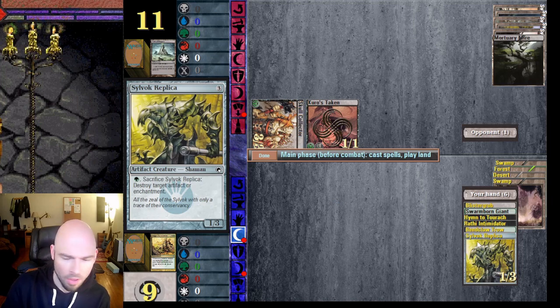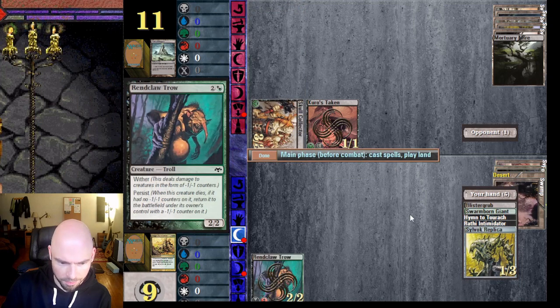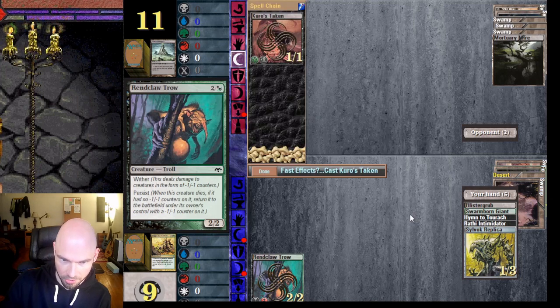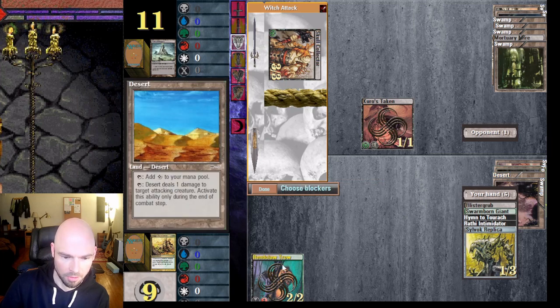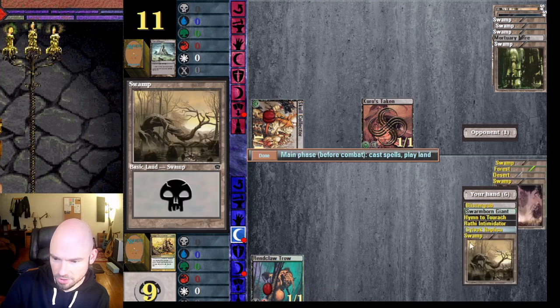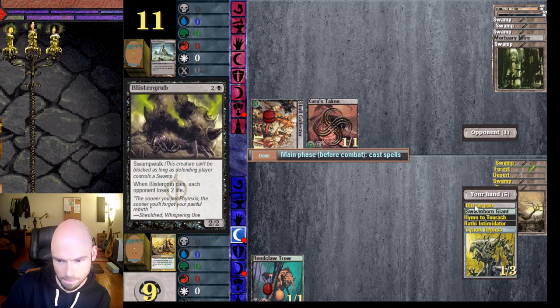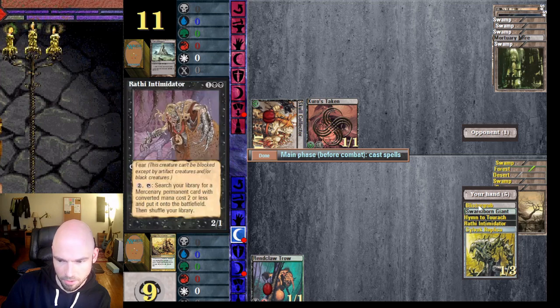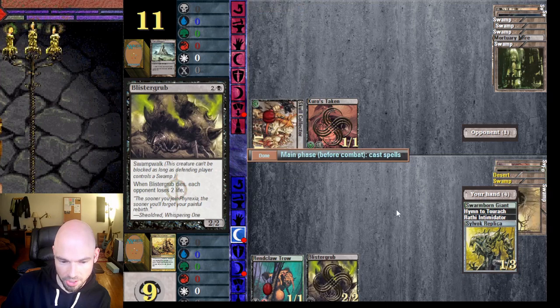That wasn't actually that bad. Now let's get this card out so I can block — it's going to reduce the power and toughness of that creature. I could kill it outright with Desert, but he'll just regenerate. We'll block here; it becomes a one-one and I get my Trow back since it has persist. Let's get Blister Grub out so I can start hitting him for two every turn with swampwalk.